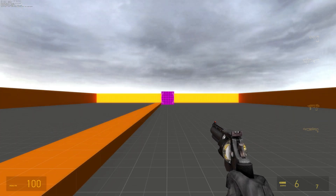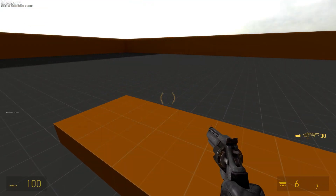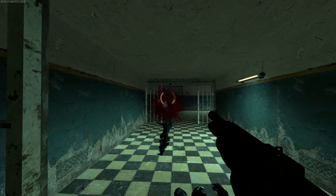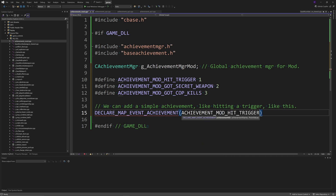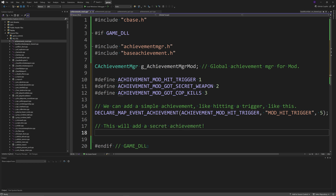These three achievements cover hitting a certain trigger volume in a map, finding a secret weapon, and getting five metro cop kills. For the first achievement, activated when a trigger volume is hit, use DECLARE_MAP_EVENT_ACHIEVEMENT(ACHIEVEMENT_MOD_HIT_TRIGGER, "mod_hit_trigger", 5). The string is everything after "achievement_" and the value of five is a point score — it doesn't matter much for PC achievements but you still need to provide it.